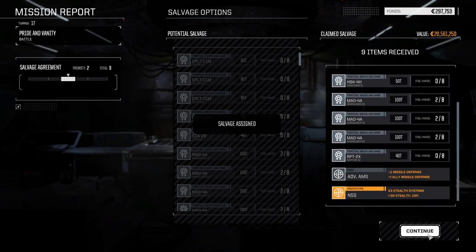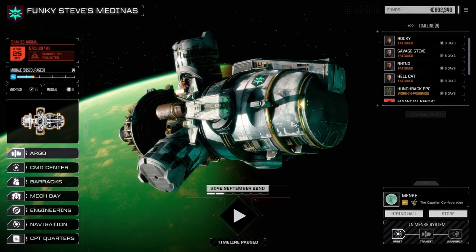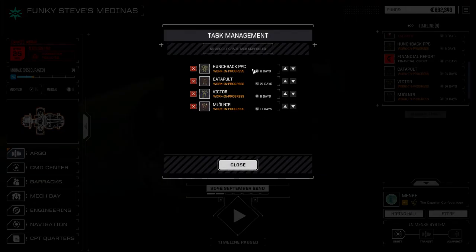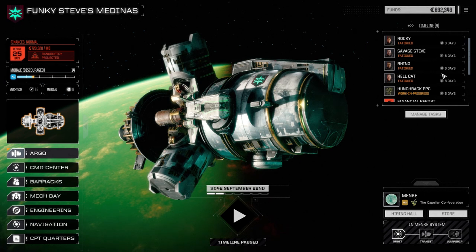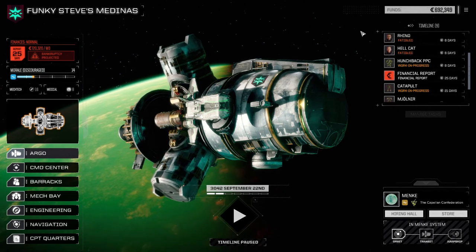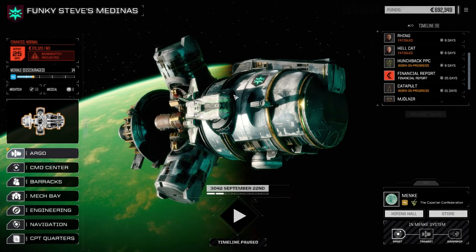All right, let's see what we got here. 192,000 - okay, that's a lot more than I thought it was going to be. We do what we do. Let's manage our tasks a bit here. The Hunchback needs to be refit. Catapult to Mjolnir. So let's do Catapult then Mjolnir next, then Victor. It's going to take us past the financial report unfortunately. We almost made enough for the financial report. I'll do it between episodes - I'm going to get the Lance fixed up between episodes.